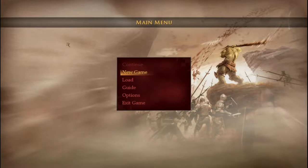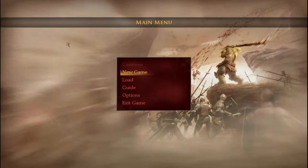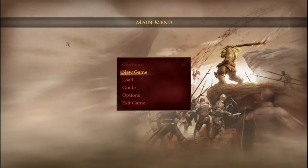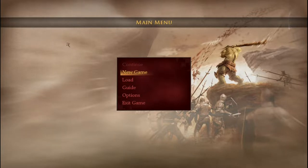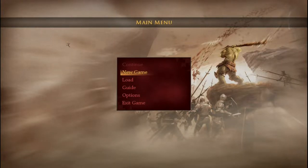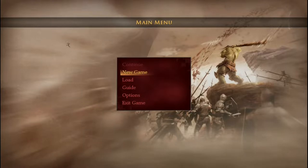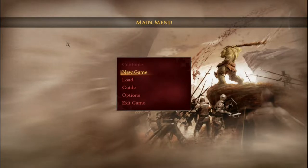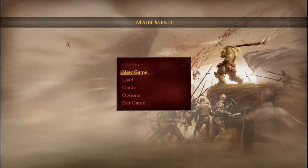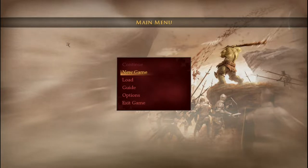Of Orcs and Men was released back in October of 2012, developed by Cyanide Studio and Spiders, and published by Cyanide Studio and Nacom — can't tell if that's an N or an M, someone's horrible handwriting, surely mine. It's described on Steam as: 'You have been appointed to fulfill an extremely dangerous mission deep in enemy territory to kill one man — the Emperor himself. Lead the revolution of the orcs and goblins.' It's tagged as RPG, action, fantasy, story rich, and single player. Retails on Steam for $14.99 USD.